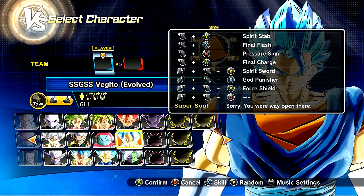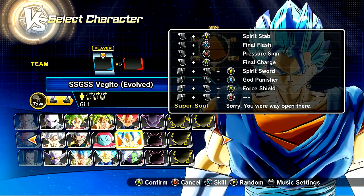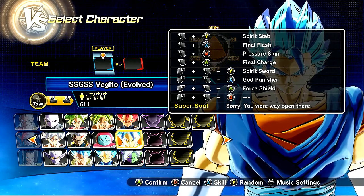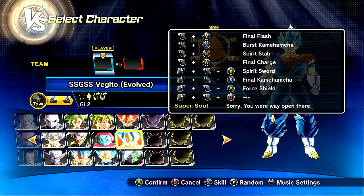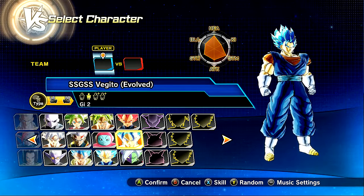So the moveset and everything we've got going on here — basically it's just your standard stuff: spirit set, final flash, pressure sign, final charge, spirit sword. God Punisher I put on there by accident. I was trying to alter a different thing. I think it was supposed to have the final Kamehameha, which we will showcase. This version right here does have the final Kamehameha. But I do want to show you guys the overall different variations here.